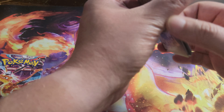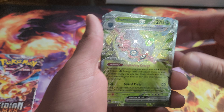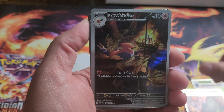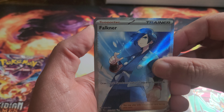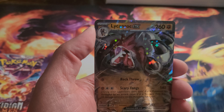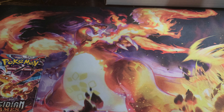Now we'll do a recap on the Paldea Evolved ones. So we got: Forretress EX, Boss's Orders, Fletchinder, Annihilape, Nymble, Nymble, Falkner, Nymble EX, Merill, Litten Rock, Quaquaval, Dachsbun EX, Dachsbun EX, Dachsbun EX again there.